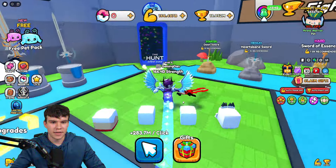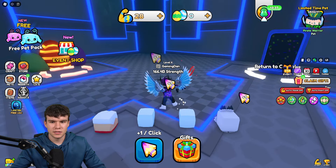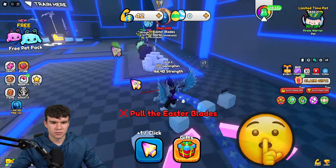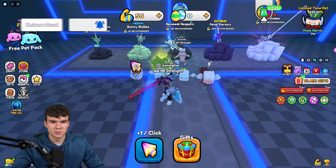So guys, this is what you're going to want to do. Come over here to the hunt portal — we're going to be teleported to this area right now. What do we need to do in order to get this thing? Well, essentially what's this right here? Pull the Easter blade. So what we need to do, we need to pull this blade.